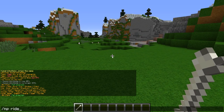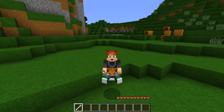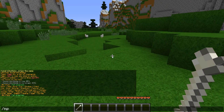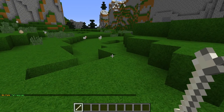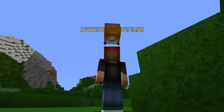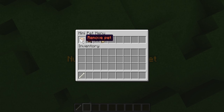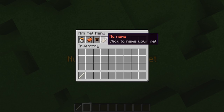Let's go with slash MP ride. Now we're freaking riding our own pet — this is sick. Slash MP remove will obviously take him away. Let's go with slash MP wear. Alright, so we're currently wearing him. And when you right click on him, it'll actually bring up the menu as well. Really cool.